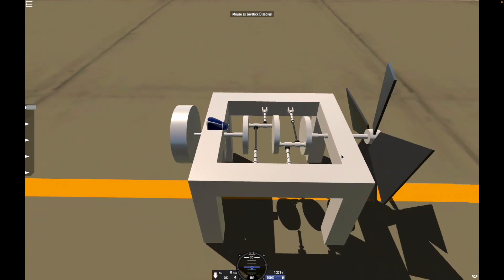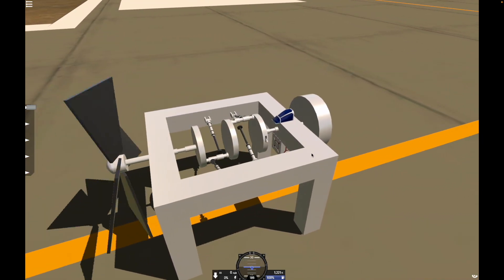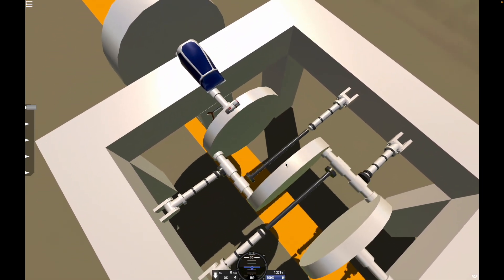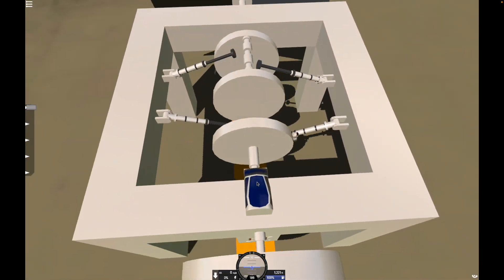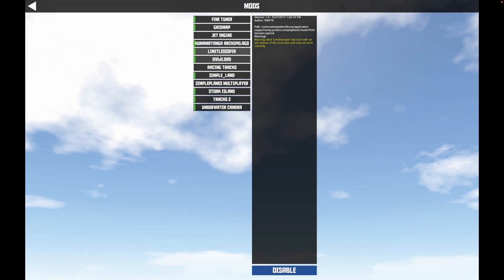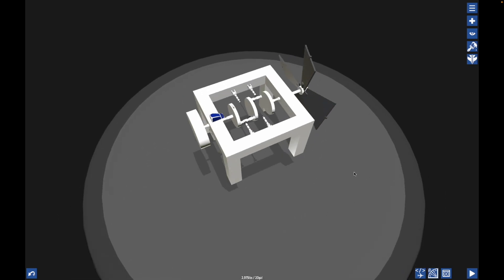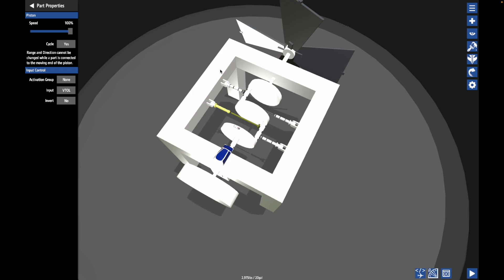Alright, here we go — we have a running flat four engine, a Boxer four, in SimplePlanes. This thing is awesome and I'm sure it has a lot more torque than an inline because it has more pistons. Also, this inner part of the crankshaft is wobbling so much — it's not perfect, things aren't firing perfectly so it's a little bit uneven. You can tell by how the blade is jerking. We're now going to install and enable a little mod. This is called Limitless Spin, and as its name suggests it allows you to spin things as fast as you want.